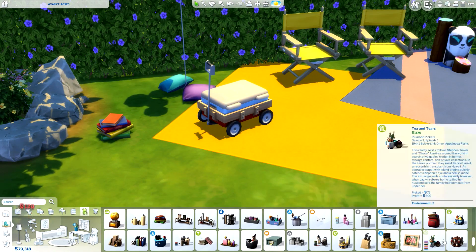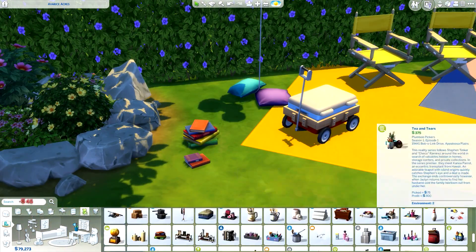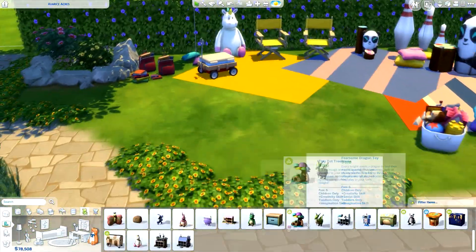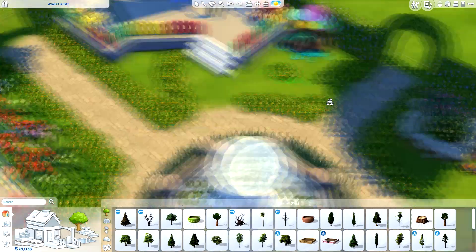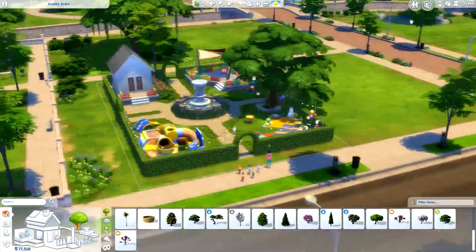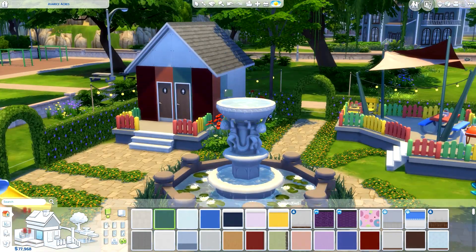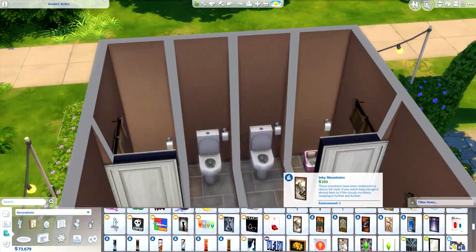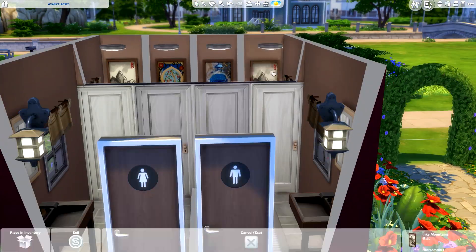I went ahead and put some bowling pins in — just something a little different and a bit of clutter, though it looks a little odd thinking about it now. One thing to mention: if you download this from the gallery, I did have to add a few extra items to meet the park requirements — a few park benches around the fountain, a climbing frame that barely fit, and a chess table on the raised decking area. You might want to remove those if you like, but they're not too much of a big deal.